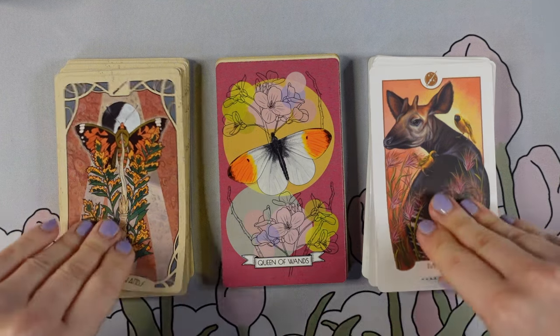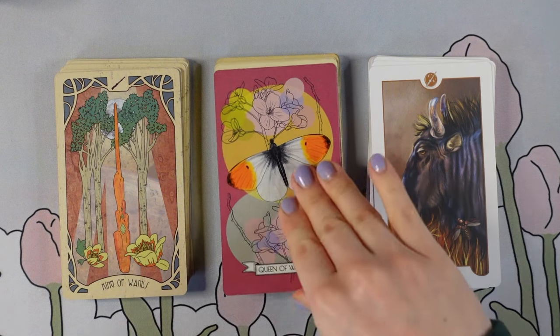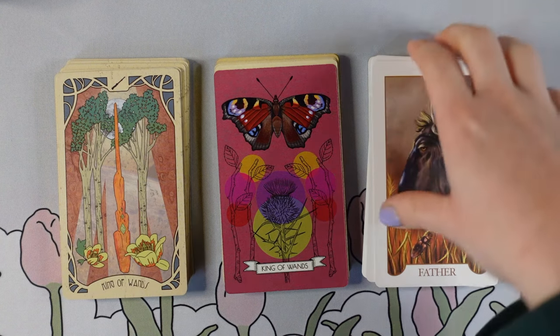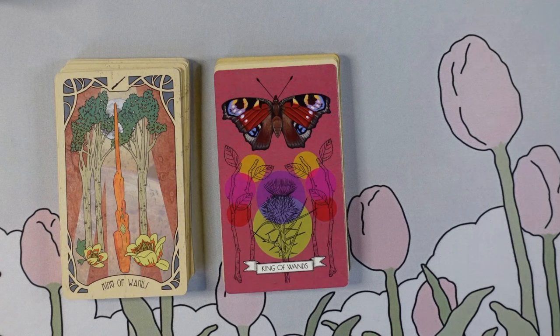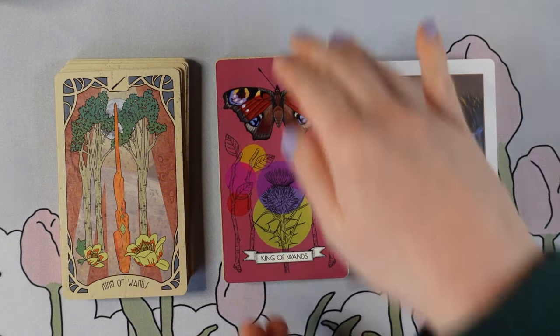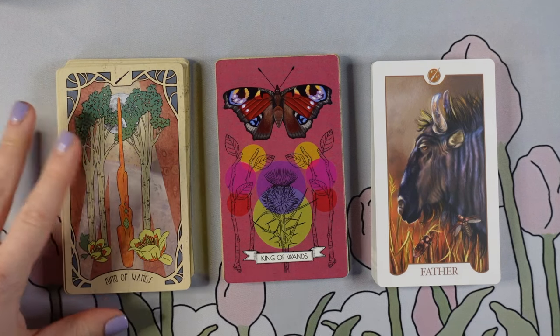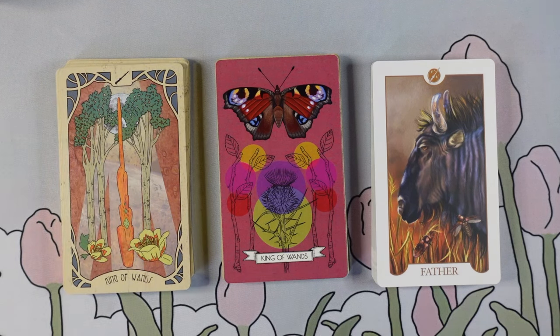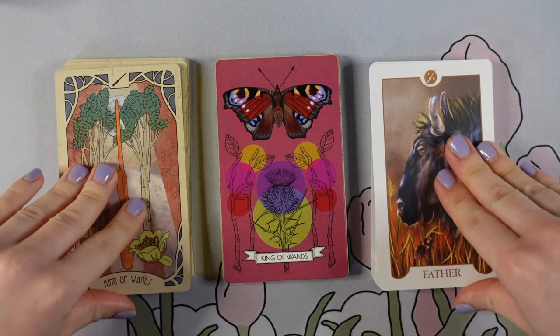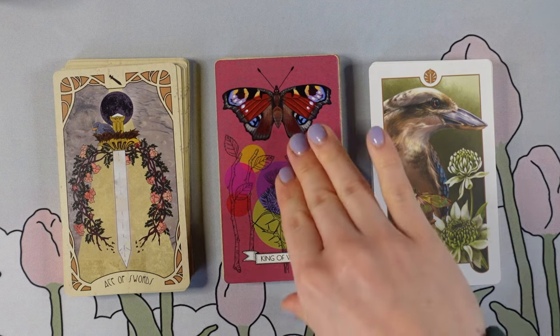Butterflies? Moths? And I don't really like how in this one the King of Wands doesn't have an animal. I feel like the rest of them all have animals, so I'm like, why does the King of Wands not have one? I get this and the Eight of Wands all the time, which is why I was thinking the Wands suit has no animals - which isn't true - but I do wish this one had one. That's just my own little thing.